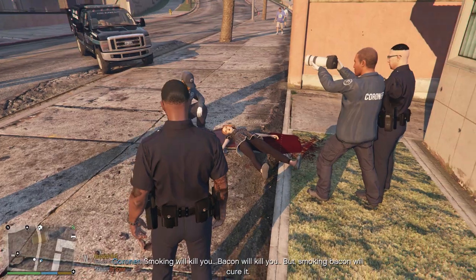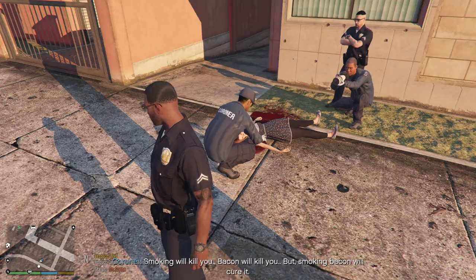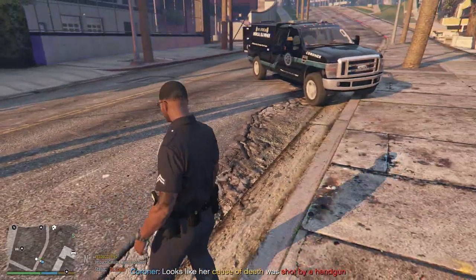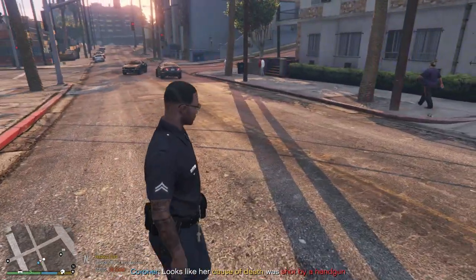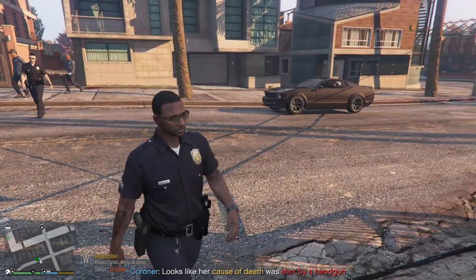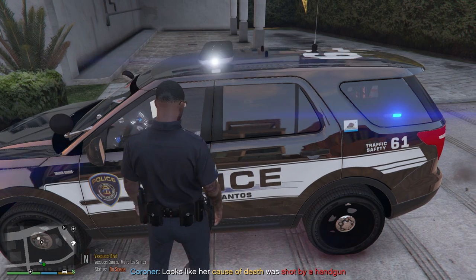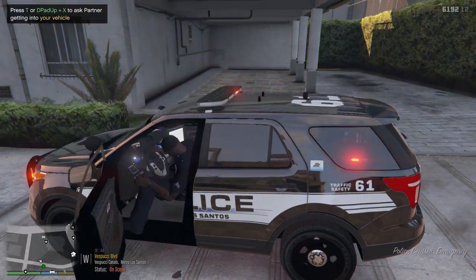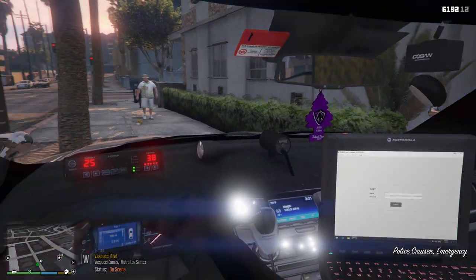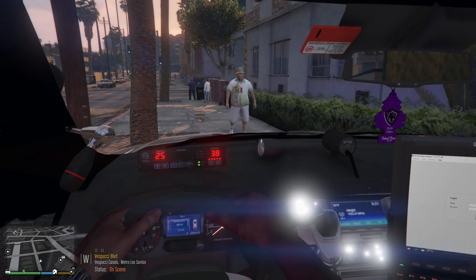Alright, come on partner, not much we can do here. Let me show you the inside of this vehicle — I don't think I did that before. The inside is really nice, turned out really good. Hands are on the wheel, you've got working gauges, and a really nice cool gun rack. Dispatch, show us code 4.